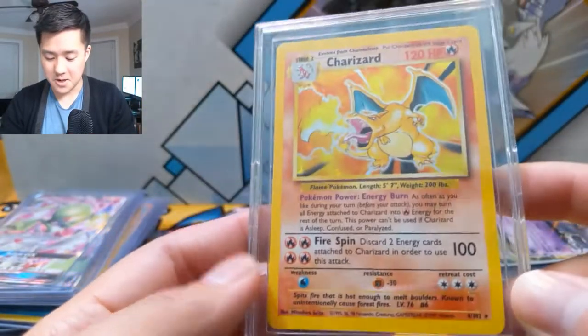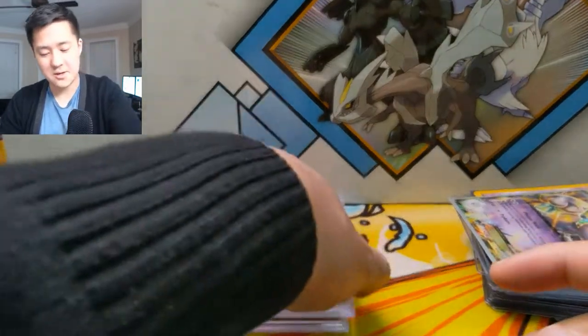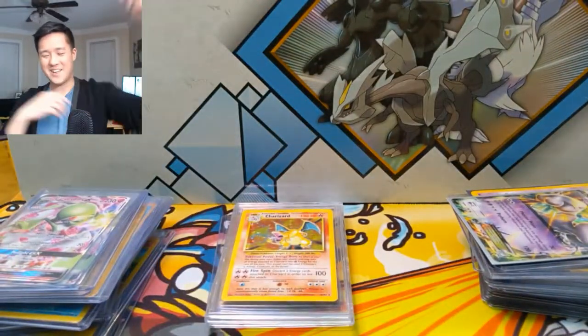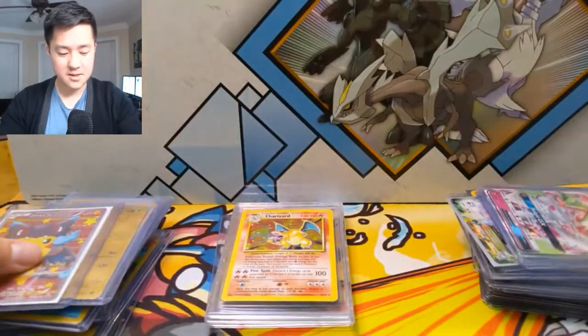We have a Base Charizard — I can see some stuff at the top, although Charizard is kind of the exception. Even sevens are pretty good. As much as I like Gardevoir, I don't think it's a good candidate.